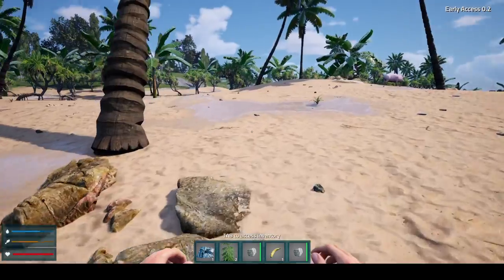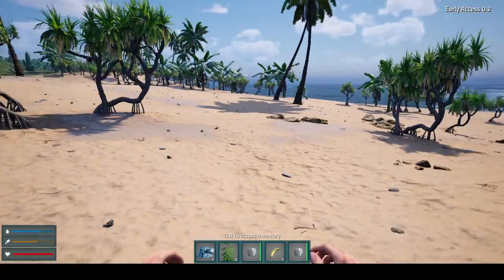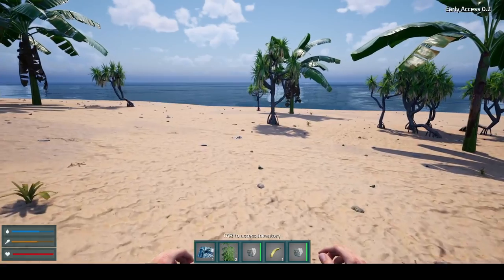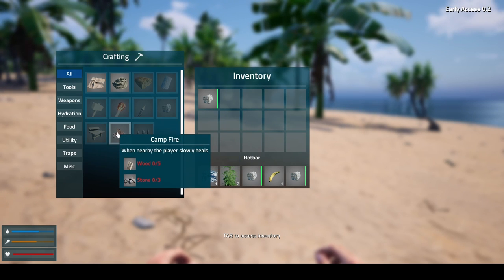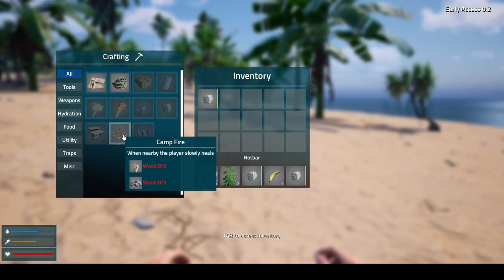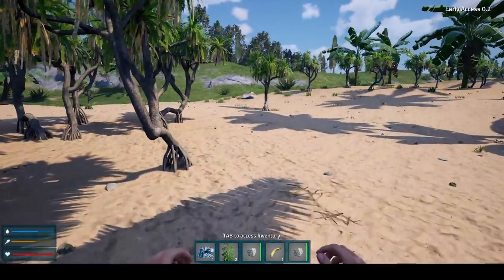I see a pig in the distance — we'll have a luau at some point, hopefully. Right now I'm just sticking to the beach, doing a little beach combing. Bacon is on the menu for the future. We've got rocks and hemp but can't really make anything yet. We need stone for the campfire — how do I get stone? We have rocks but we need stone. How the hell do I get stone?